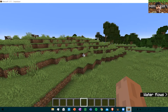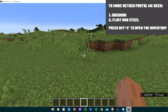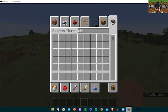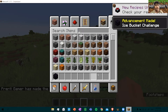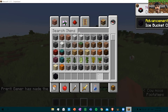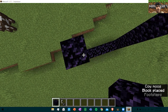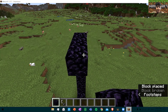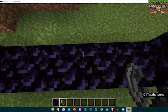Now I will make another portal. To make a portal, we need Obsidian and Flint and Steel. You have to click E to go to the inventory. Then you have to search Obsidian to take it out. Now I am taking out the Flint and Steel. I am making a small portal. To activate the portal, you need Flint and Steel. You have to right-click on the Obsidian to activate the Nether portal.